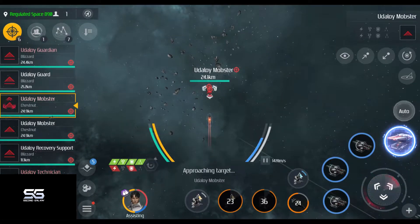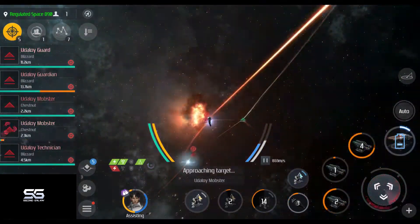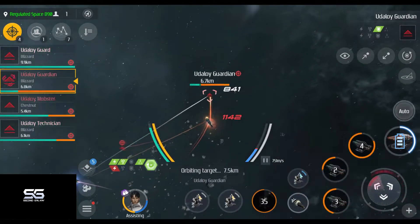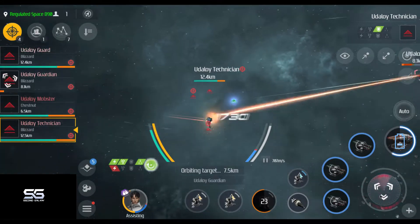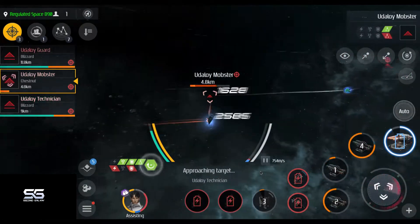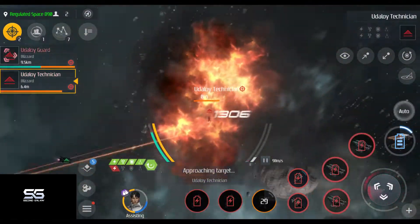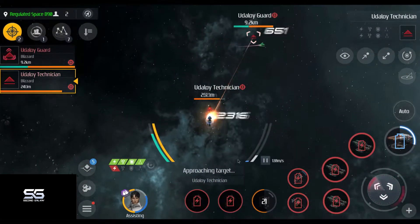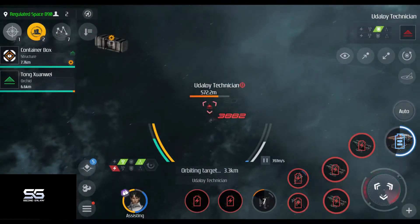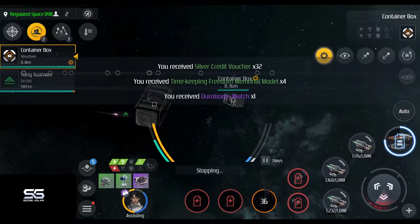So that's three loot containers you can get in just this one encounter. However, if you are in a slow ship I would still recommend you skip this encounter, because the containers will drop at the exact spot where you kill the third enemy of each group. And because these groups are so far apart it will take you a long time to travel to each container. If you have a fast ship however, don't skip this one. Three loot containers — oh yeah.